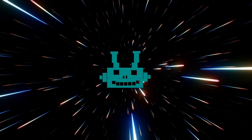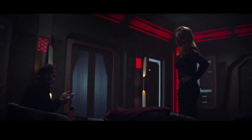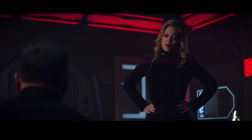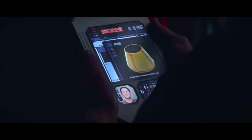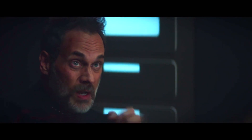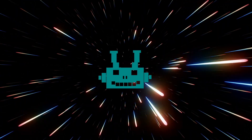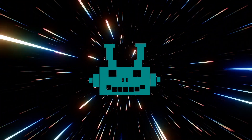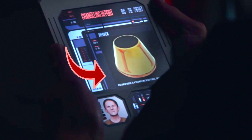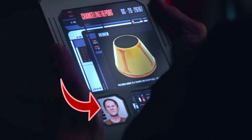Later, in the scene where Captain Shaw and Seven of Nine work together to try to track down the shapeshifter aboard the Titan, Shaw hands Seven a pad explaining that changelings need to revert to a liquid state so they can regenerate. They make use of a receptacle like a bucket. There's a picture of Odo's bucket from Deep Space Nine, along with a photograph of Odo himself — a nice, respectful reference to the late René Auberjonois.